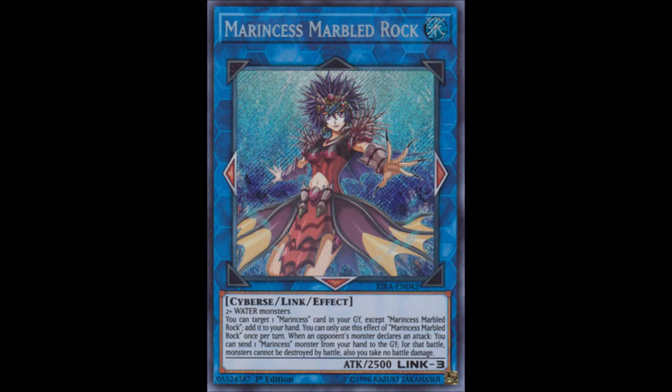Their link 3 is Marincess Marbled Rock. It requires two or more water monsters, points left, right, and down, and has 2500 attack. You can target one Marincess card in your graveyard except Marbled Rock and add it to your hand — once per turn. When an opponent's monster declares an attack, you can send one Marincess monster from your graveyard for that battle; monsters cannot be destroyed by that battle and you take no battle damage. It's their only link 3 and it's pretty fine — offers nice graveyard recycling and some setup from the hand. Fine at one or two.